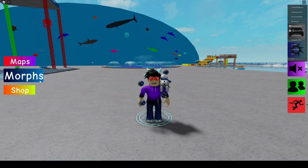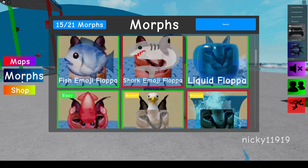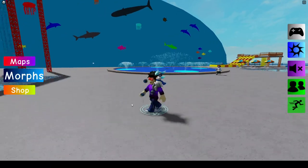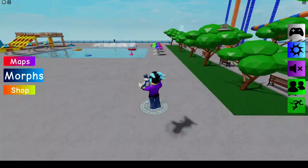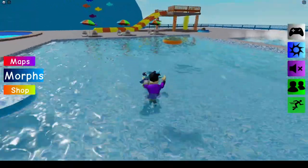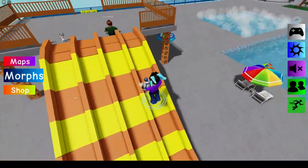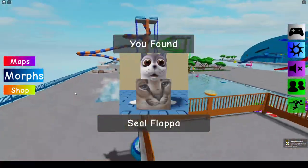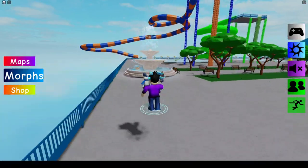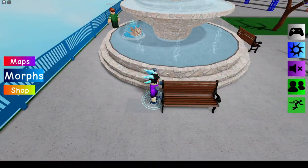Hello guys, today we're gonna be getting all six flopa boards. I'm gonna start off with the closest one which is up here. The next closest one is here — the water fountain is gonna be right there.